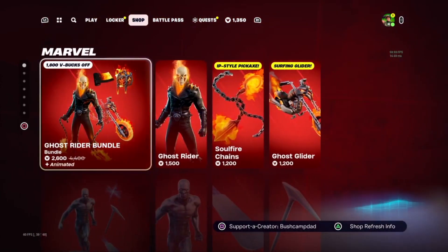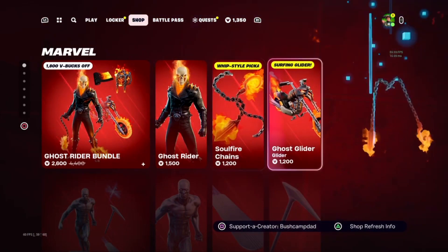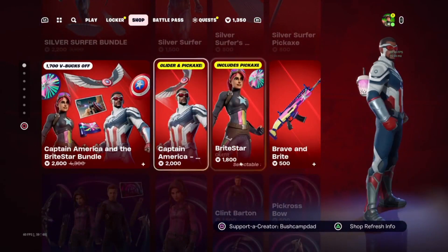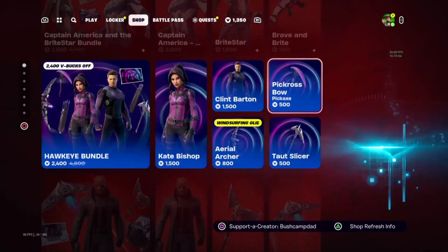Starting off with the Ghost Rider bundle. Looks alright. Ghost Rider is a bit expensive. Silver Surfer — that one's pay to win. Now we've got Captain America, Bright Star, Brave.